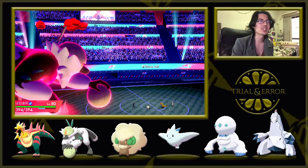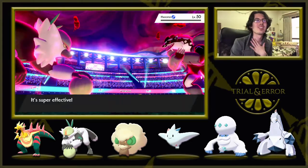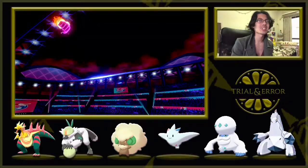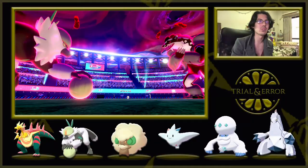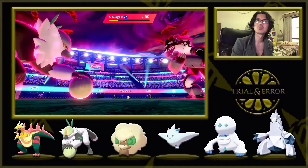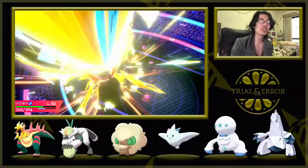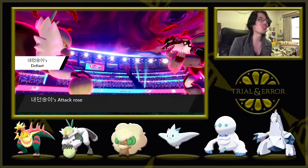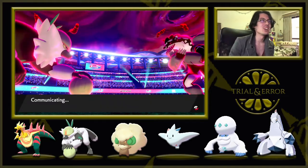We've got our Dynamax Passimian out here — I think it should be able to KO this with Max Knuckle, the Close Combat. Whimsicott, thank you! Let's Max Knuckle this — not quite a KO, but we did a good amount of damage. With Togekiss in the back I feel very comfortable. Obstagoon has a Sitrus Berry — okay. Max Strike, that's fine. It could be a Defiant Obstagoon, but we don't have Intimidate on the team so I'm not worried about that. And my Defiant activates — cool! We are in a great spot.